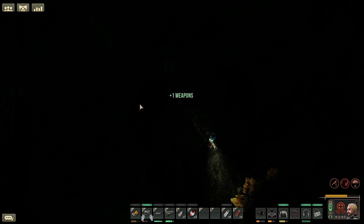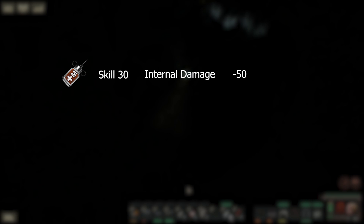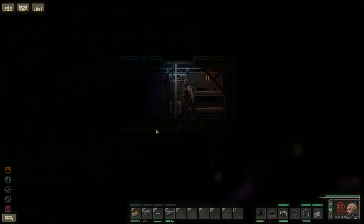One of the only drawbacks of the syringe gun is that when a chemical hits the target it applies the minimum skill level to that target. For example, if we take morphine and look at internal damage: morphine requires a medical skill level of 30 and at full strength would heal for 50 internal damage. However, shooting morphine from the gun, regardless of your skill level, would only heal the target for 25 internal damage — which is the minimum healing for characters using it under the level 30 medical skill level.